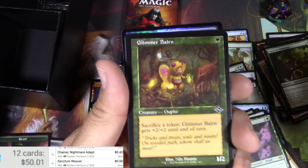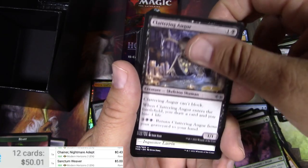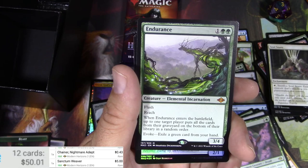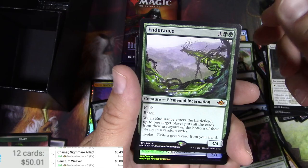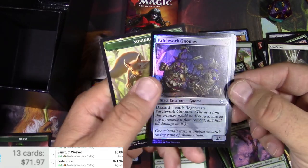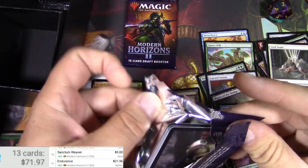Glimmer Bairn is a cute card, it's fun. Arcbound Whelp, Vectus, Gloves, Clattering Auger, Soul Snare. Got a mythic — Endurance, the elemental incarnation! The evoke cost is just exile a green card — that's Force of Endurance, right? $21 — now we're getting there! Patchwork Gnomes. Need like one more decent thing to finish this off.